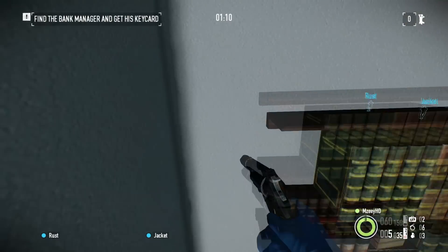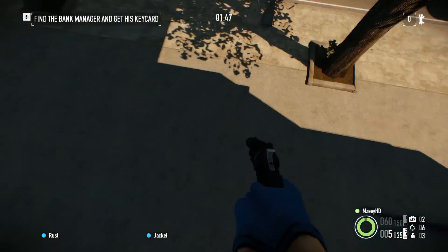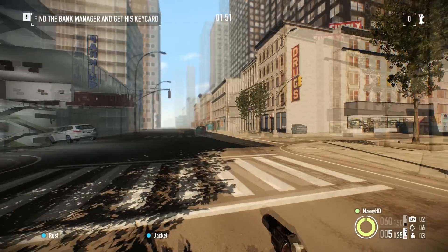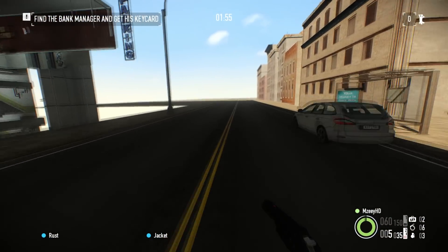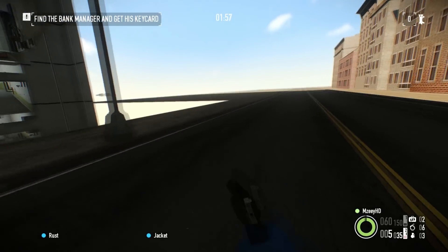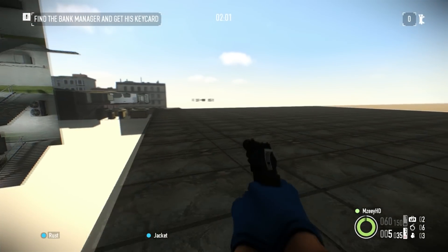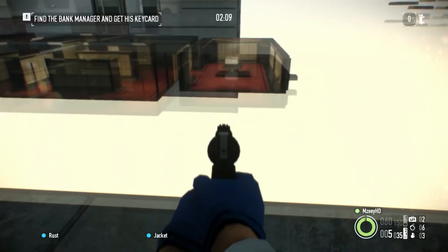You just want to jump at the bookshelf and spam crouch and jump. Once you get it the first few times you'll probably get it quite easily. Drop down onto the road and run this way. Usually from here you would just jump into the vault, but if you're going stealthily you can't do this — the police won't be waiting for you because they don't know you're actually in the map.